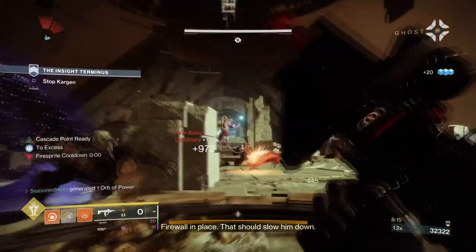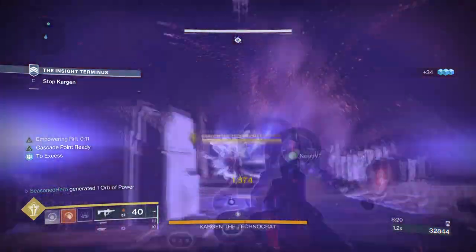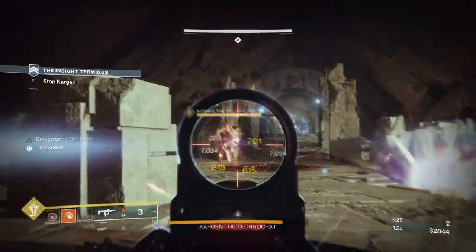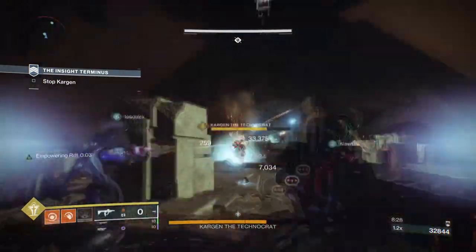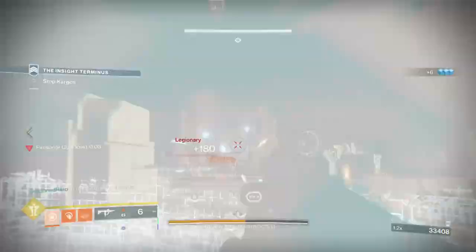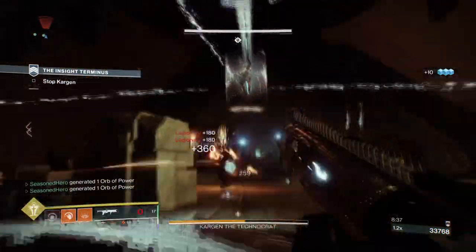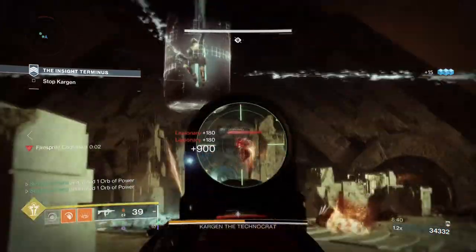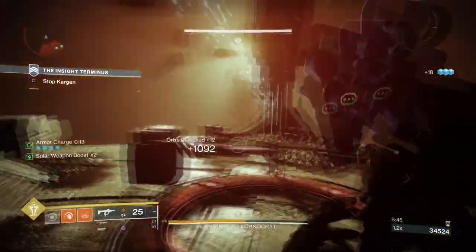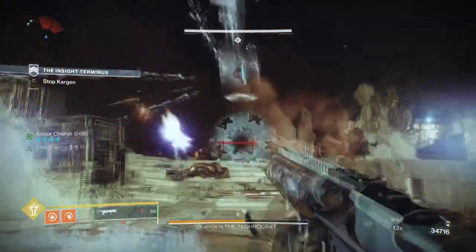Overall, the Ember of Resolve Fragment has fixed a core issue with Starfire Protocol builds, which is staying alive long enough to deal out huge DPS. In the past when Elemental Wells were still in the game, we could use mods such as Well of Life to increase our survival odds further, and then add Seeking Wells so that they would track to us once in range. However, the issue with that was it still required users to get within range for wells to track to you, and without Seeking Wells you had to manually collect them — which on most endgame content is borderline impossible — so you had to play it safe and use cover instead.